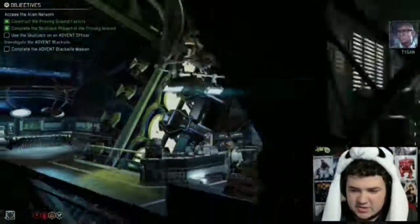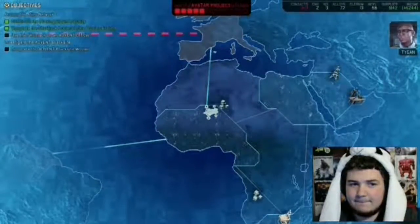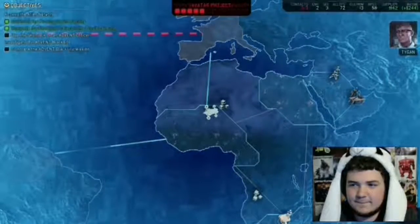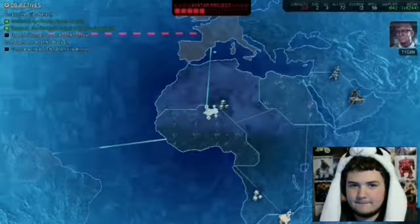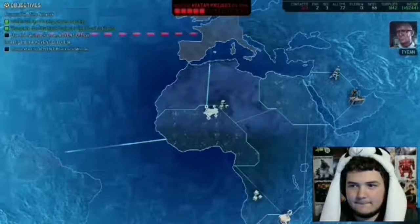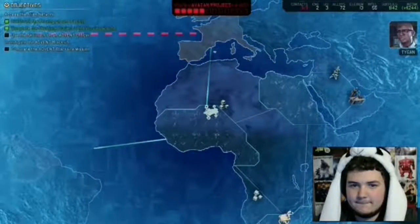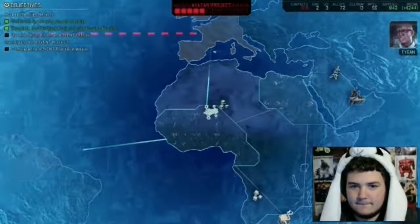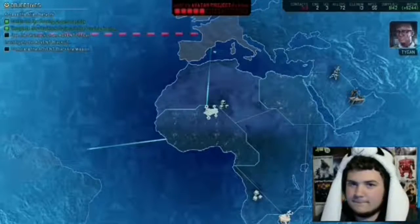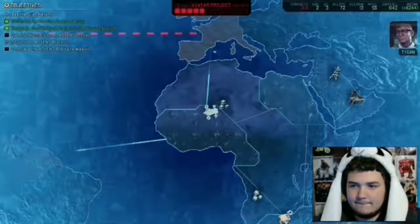Commander, based on research in collaboration with Shen, we believe we can reduce the intel costs of contacting additional regions by building radio relay towers along our network. The further a region is from a relay, the more it will cost in intel, so we should build relays along the remote edges of our existing network. The resistance may reward us for constructing these relays.